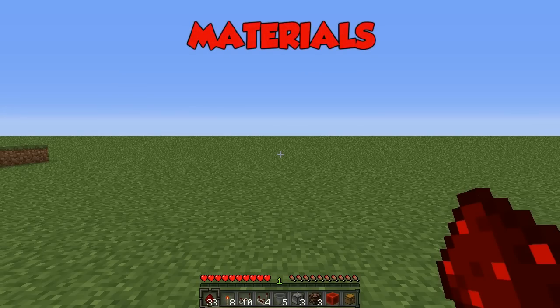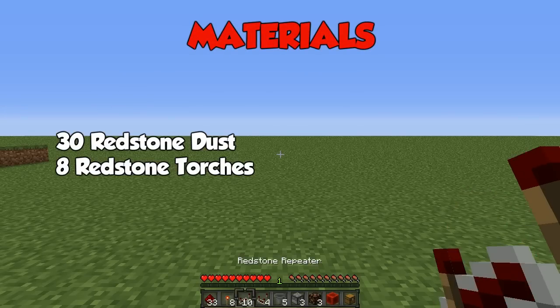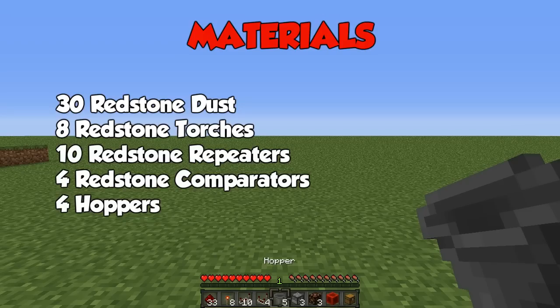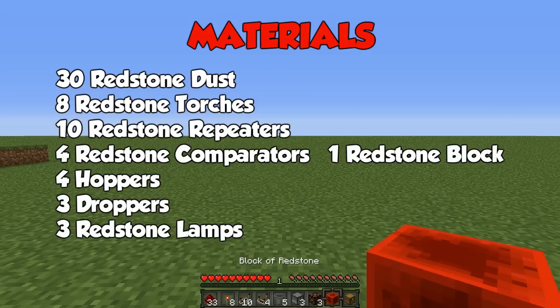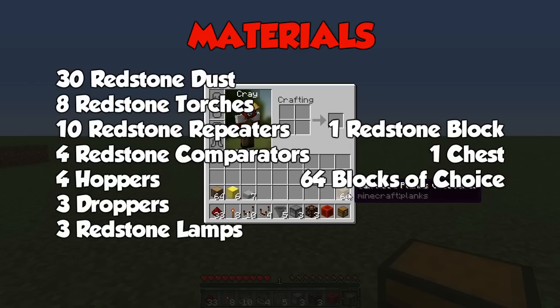So what you're going to need is 33 redstone dust, eight redstone torches, ten redstone repeaters, four redstone comparators, five hoppers, three droppers, three redstone lamps, one block of redstone, one chest, and 64 blocks of your choice.